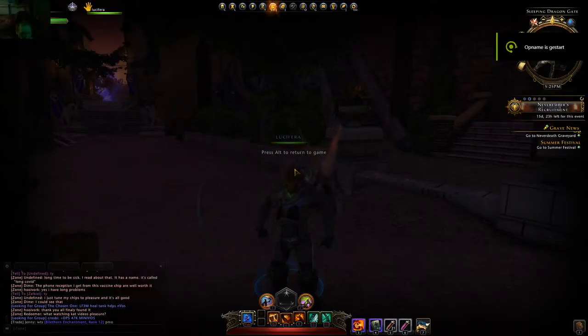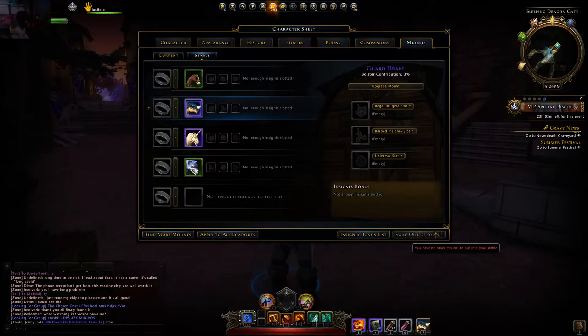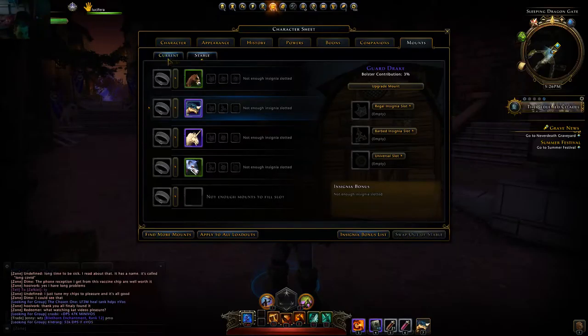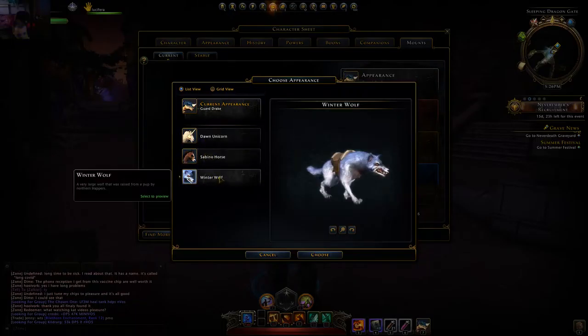Hello everyone! After a struggle I finally found out how I could swap from mounts. Normally you went to C, you go to mounts, you get to stable, and then here you could select this one and put it here, but now they made it swap out of stable.